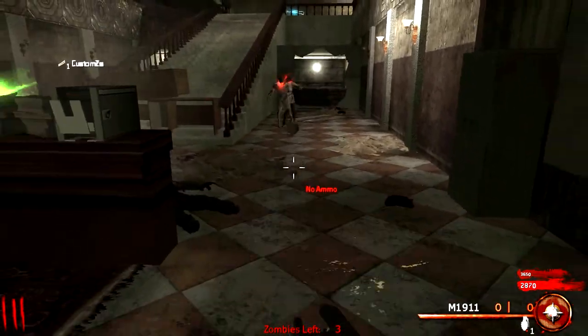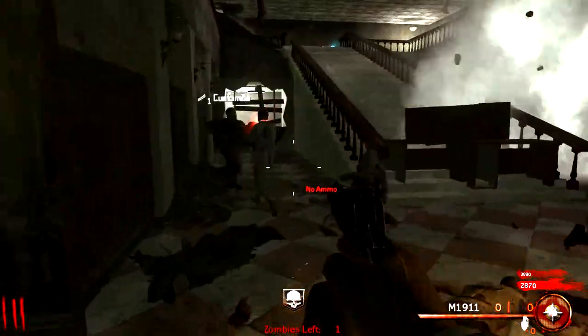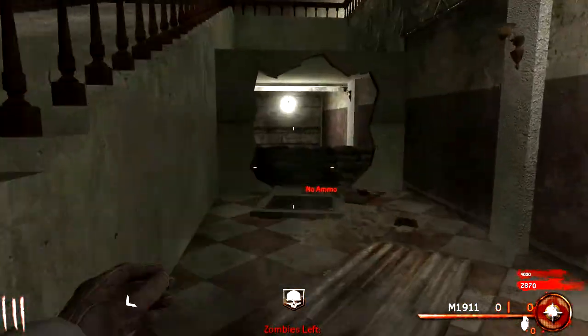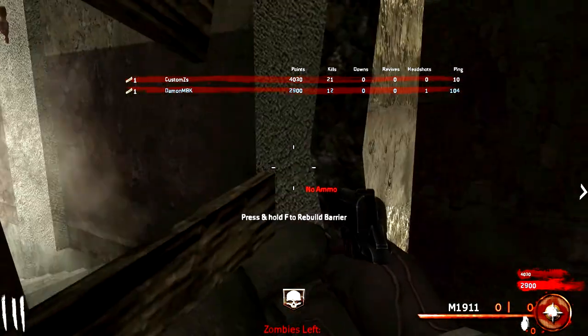Quick, stab this crawler! Stab the crawler dude. I can't, there's two. I've got him. Watch out dude. Kill it. Yeah! Four grand dude, let's go. We're probably going to have to bail this round, okay? We'll just run.